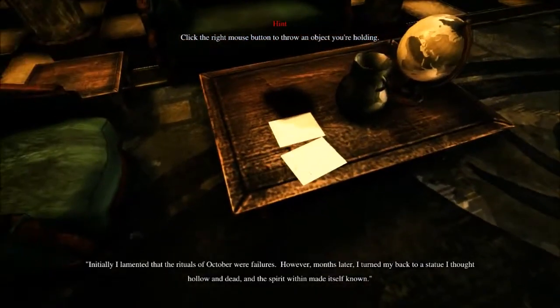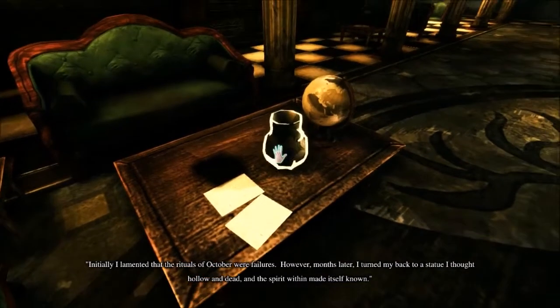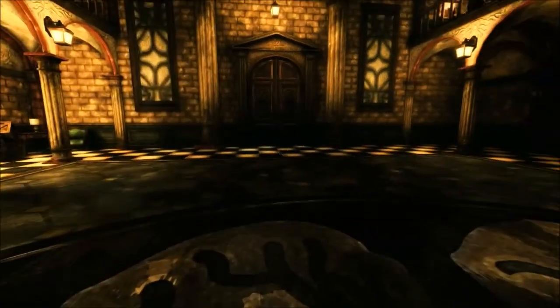Why? The rituals of October were a failure. However, months later I turned my back on the statue I thought hollow and dead, and the spirit within made itself known. I got a vase, there's a globe, a vase — and what? Hello? What do we have here? A key — I see a key. I want the key. How do I get the key? Hold on, let me see. I'm trying to interact with it.